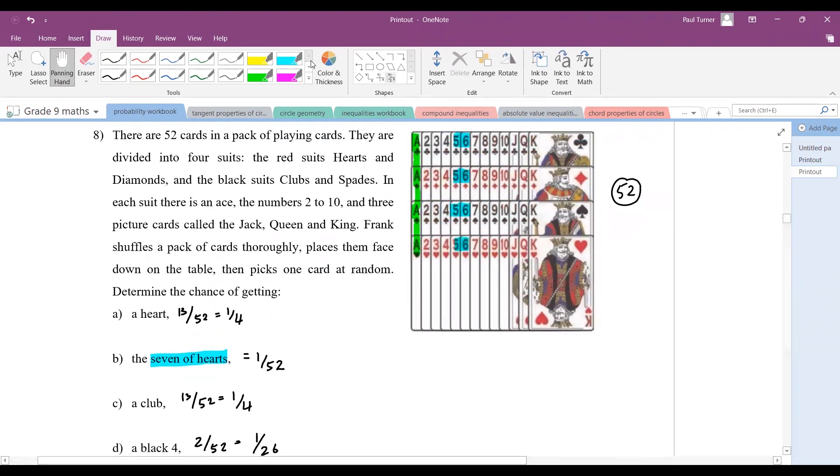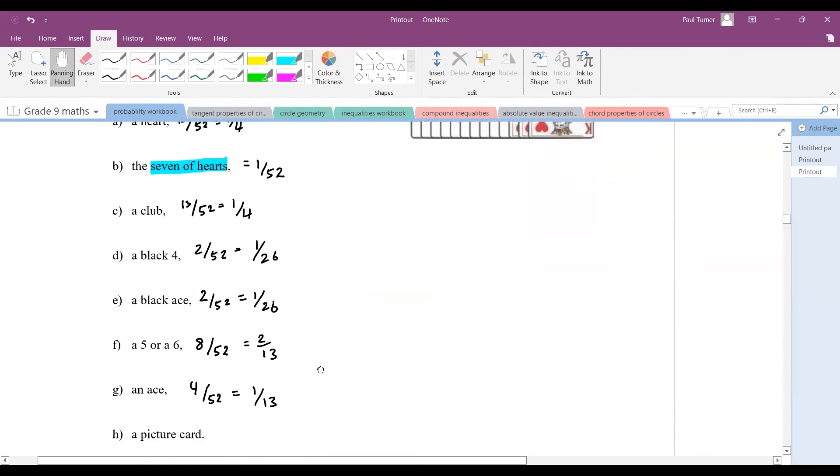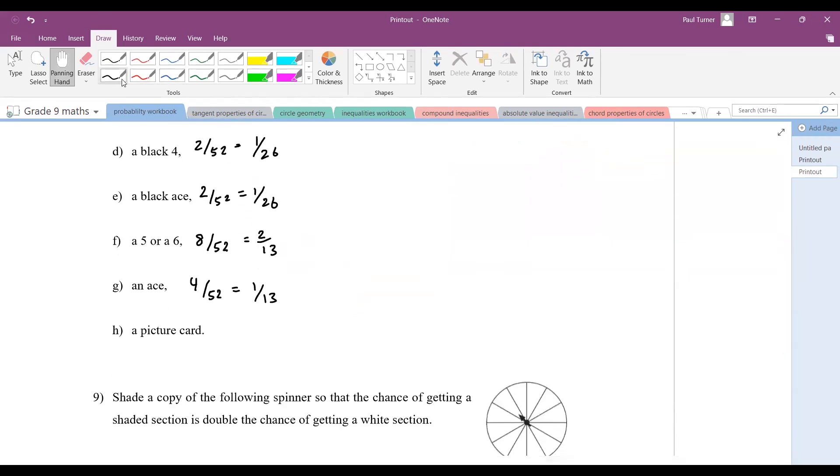The last one: a picture card, or face card. How many do we have? Three, six, nine, twelve — so there are 12 face cards, giving 12 possibilities for drawing a face card. That's 12 out of 52, which simplifies to 3 out of 13. So still not even 50% — we only have 12 out of 52 for a picture card.